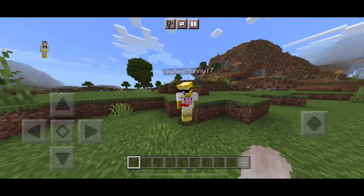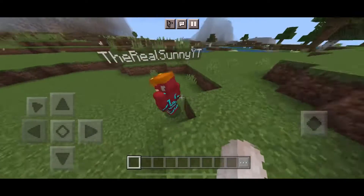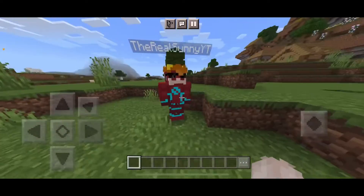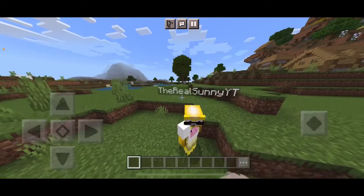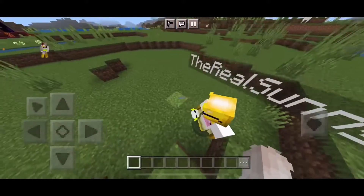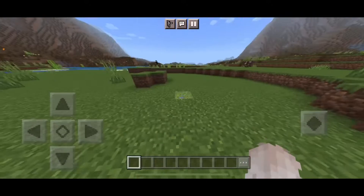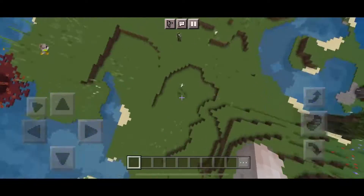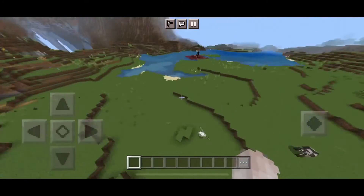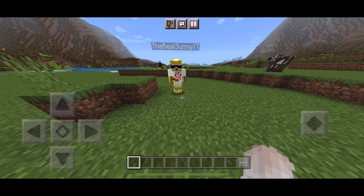Next we have Wally West, another Flash variant — you can still see Sonny's ears, which everyone notices. After that is Godspeed, which looks pretty cool, kind of like a robot. The running speed is so fast it's hard to control yourself.